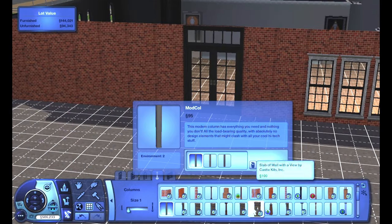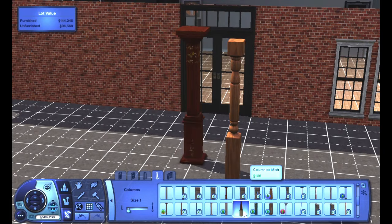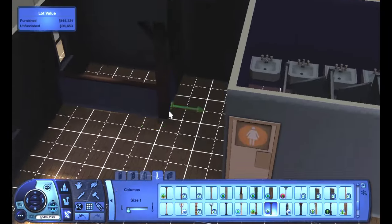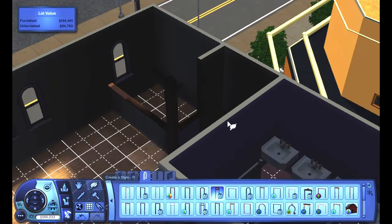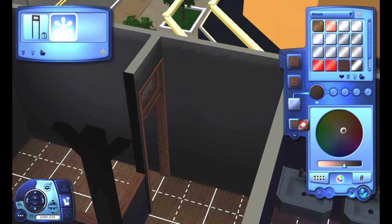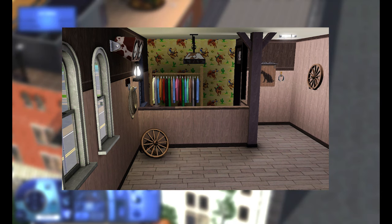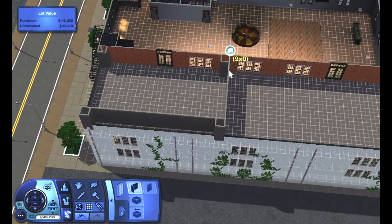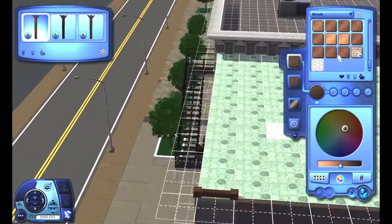Towards the end of the episode, I actually experimented a little bit and I'm curious about your feedback. I ended up doing a wallpaper over the coat check area — using one of the themed country Western wallpapers. It feels a little kiddish in my opinion, and maybe I just needed to recolor it, but I wanted to get your guys' feedback. If you think it should remain as that themed wallpaper or if I should change it to something else, hopefully I'll have a screenshot here as I'm talking about it.